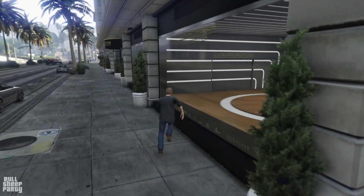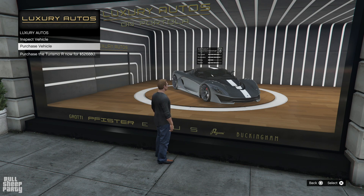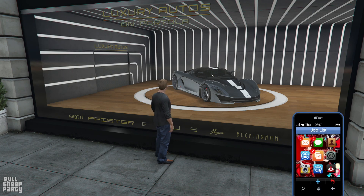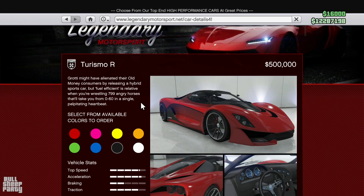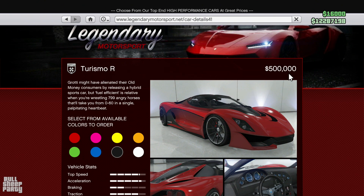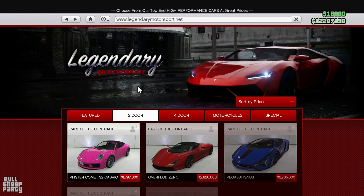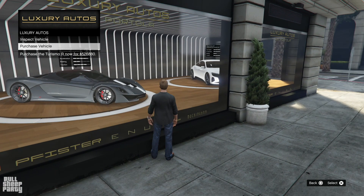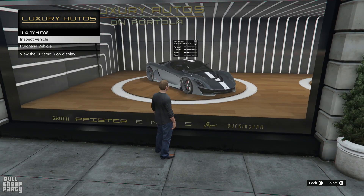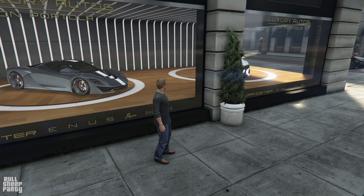I want to check out the price of the Turismo R as well, because I feel like they've inflated the prices here. The Turismo R is 526,880 here. Now let's check online — it's $500,000. Wait, that doesn't make sense — the Turismo R is cheaper online. So why are they charging me $27,000 more to purchase it from here? Maybe the rims are different, or the color scheme.